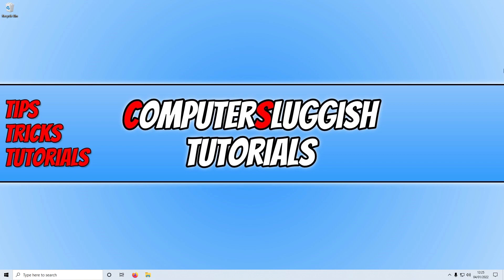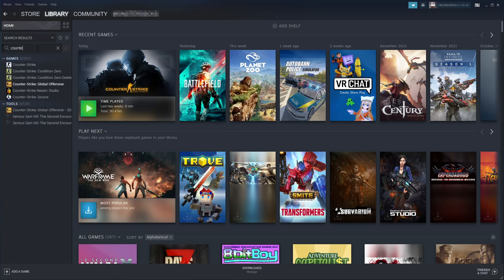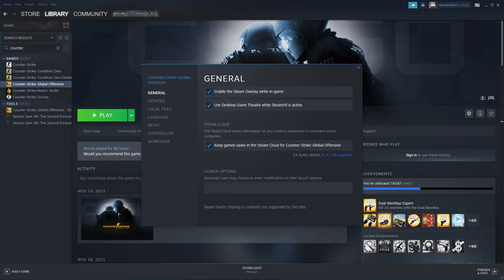If that still didn't work, open up Steam and search for Counter-Strike in your library. Right click on it, click Properties, and untick Keep game saves in Steam Cloud for Counter-Strike Global Offensive under Steam Cloud. Once you've done that, go ahead and launch the game and see if that helped.